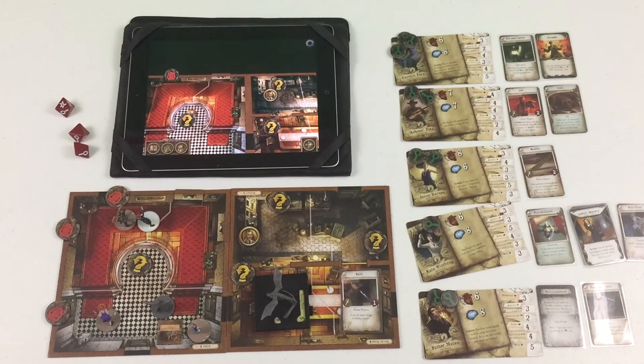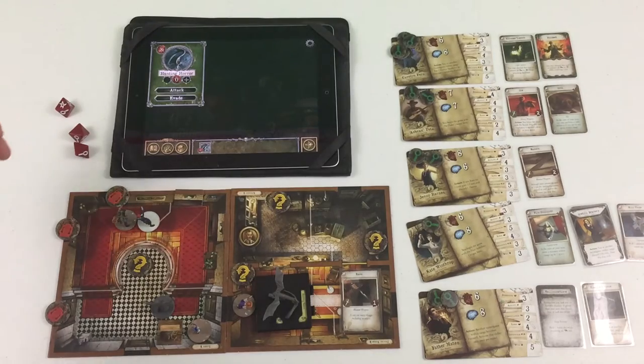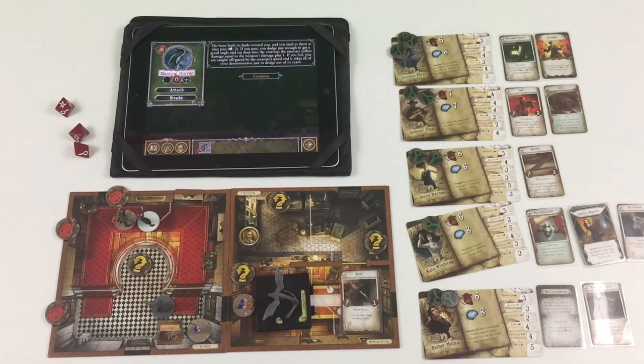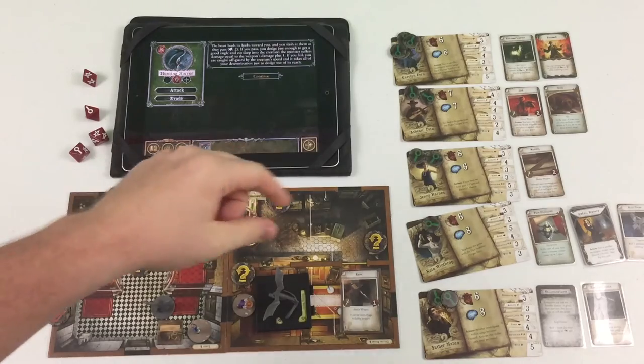That's both of my actions. I've got a weapon so I think the best thing is to go fight this monster. I'll move one space and attack with my machete. 'The beast hurls its limbs towards you and you slash at them as they pass.' Agility — I've got four agility. I got two successes. 'You dodge just enough to get a good angle and cut deep into the creature.' The monster suffers damage equal to the weapon's damage plus one — that's three damage.